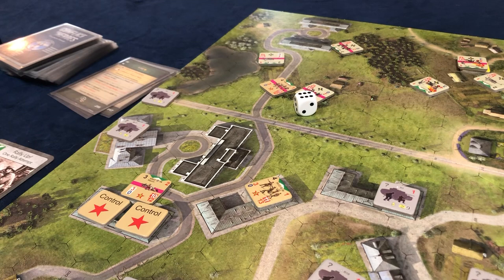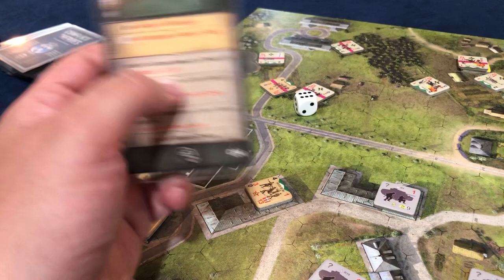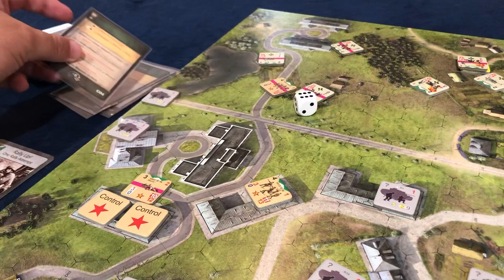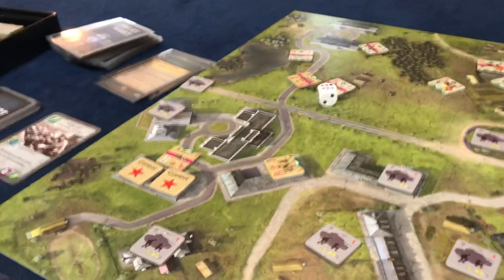I still have this frontline officer thing but I can do that later. Their turn. Unhit AI in closest in cover closest to a fresh unit — no one's attacking. AI in 0 DM closest to a unit or mission objective does a low risk move towards cover closest to the target. A 0 DM unit closest to a fresh unit would move into cover — sorry, it was off camera. This guy was in 0 DM and he moved in there.